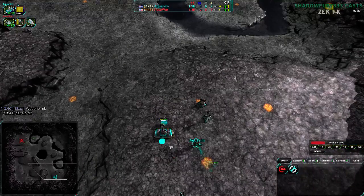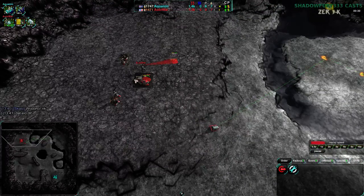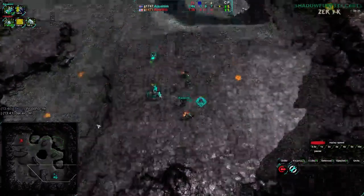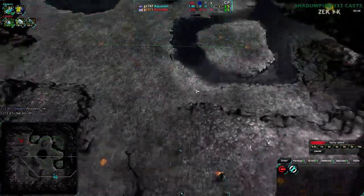Aquanim going down, getting Amphibs. Autowar on the other hand is in the top, going for light vehicles and very quick Slashers. While Aquanim goes for very quick... well, Archers, actually.